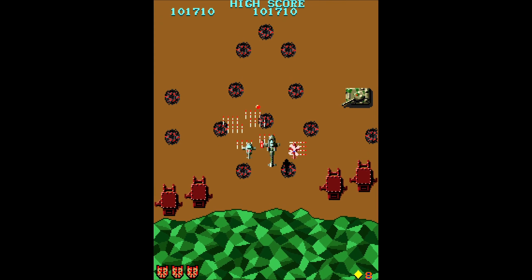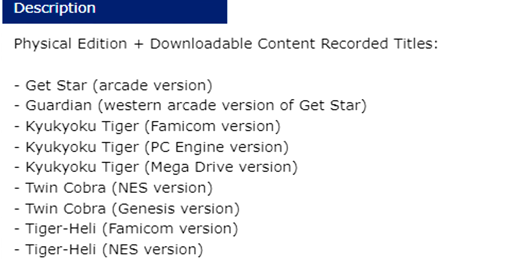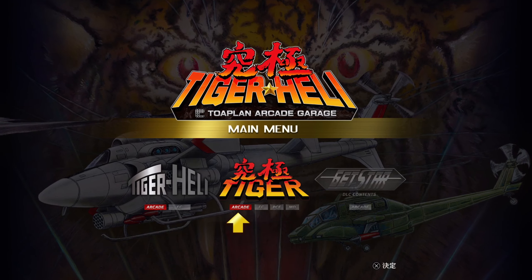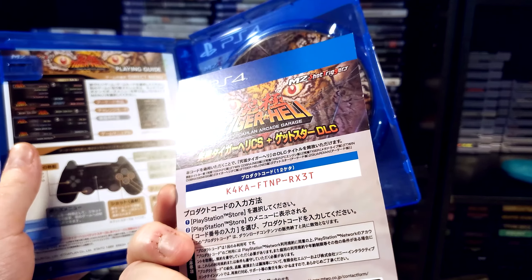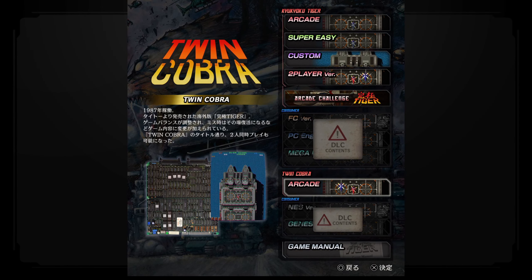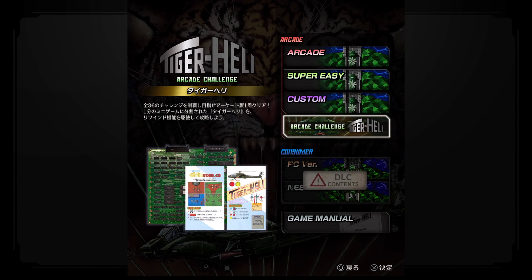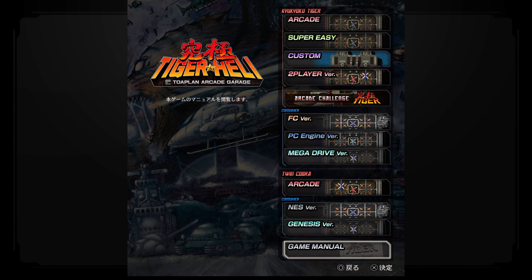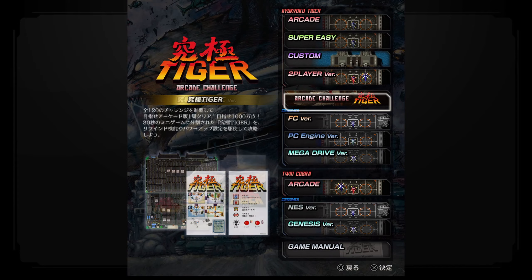According to PlayAsia's description, this collection contains two versions of GetStar, the Famicom, PC Engine, and Mega Drive versions of Kyu Kyoku Tiger, the NES and Mega Drive versions of Twin Cobra, the Famicom and NES versions of Tiger Heli, as well as some arcade challenge mode variations. Unfortunately, it's not really clear on how you access all of that. You only have the arcade versions of Kyu Kyoku Tiger and Tiger Heli available on the disc. Everything else is DLC, which is freely unlocked by using the code that comes with the game, even though the DLC is also available for about 1,000 yen separately if you log in with a Japanese account on PSN. I still find this really annoying.